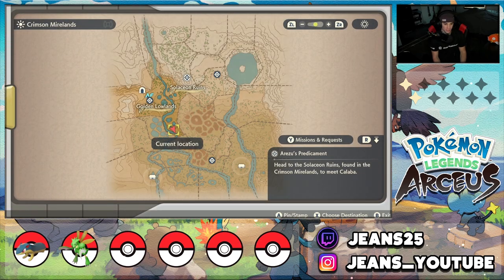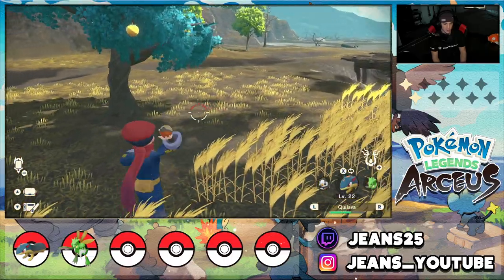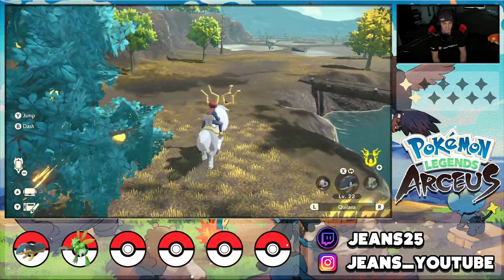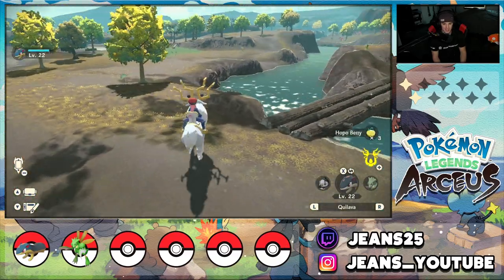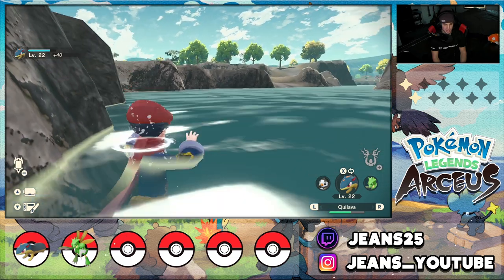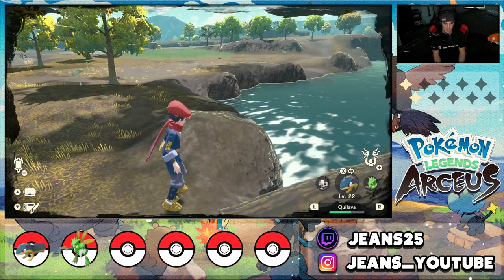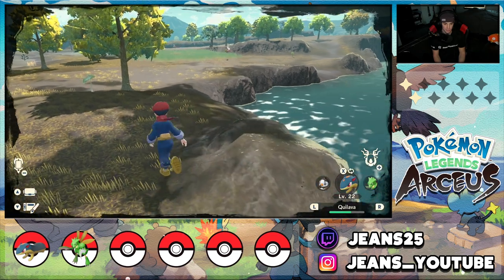Let me bring out Wyrdeer and get rolling. I think I need to go all the way down here — that's where my new Pokémon is. On the way, I tried hitting the bridge on the map and just fell off the edge! Not dead though, just respawned. But hey, I can see a Yamask over here and I really want that in my Pokédex.